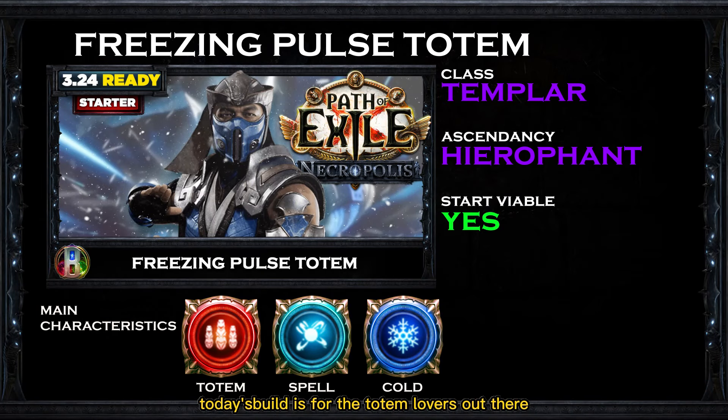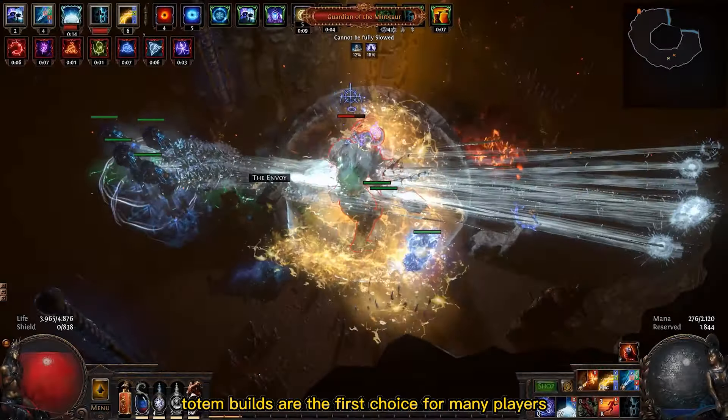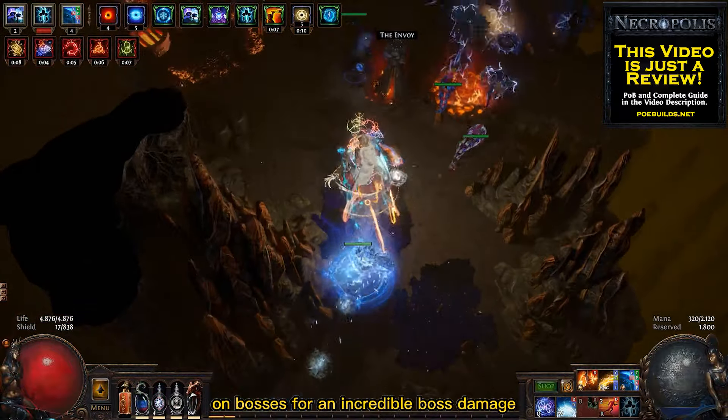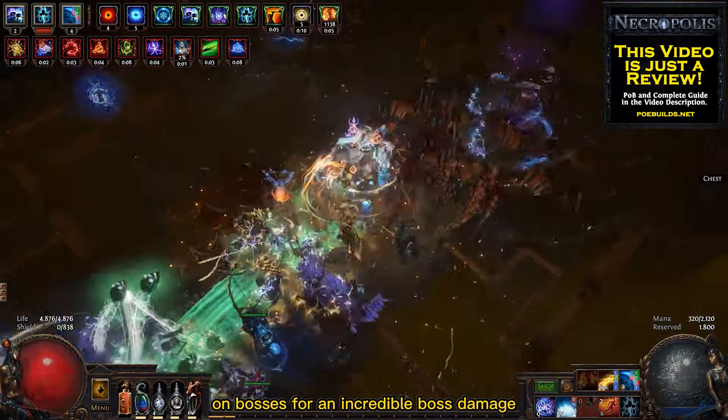Today's build is for the totem lovers out there! The Freezing Pulse Totem Hierophant with the Templar class! Totem builds are the first choice for many players because you can clear a lot of the game's content with very low investment, and the gameplay is super easy. With this build we use the Freezing Pulse skill on many totems for great clear speed, and Ice Spears on bosses for incredible boss damage.